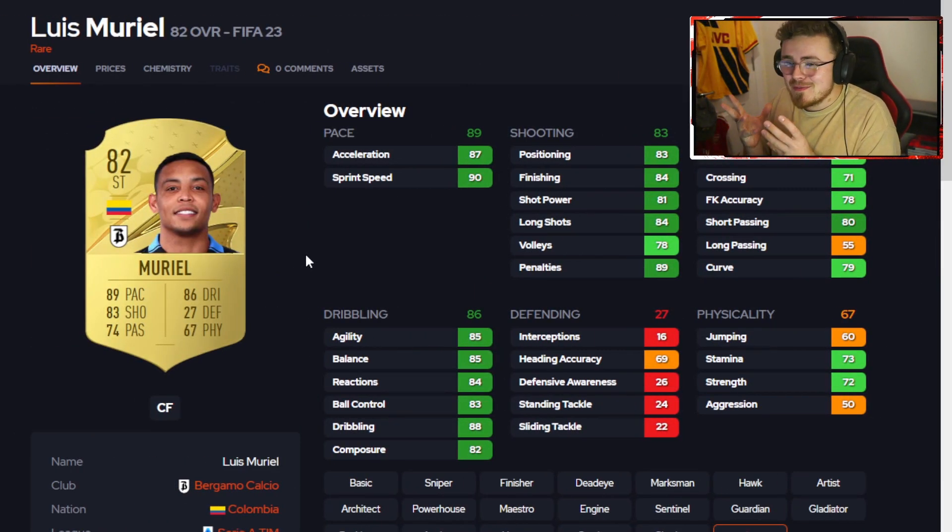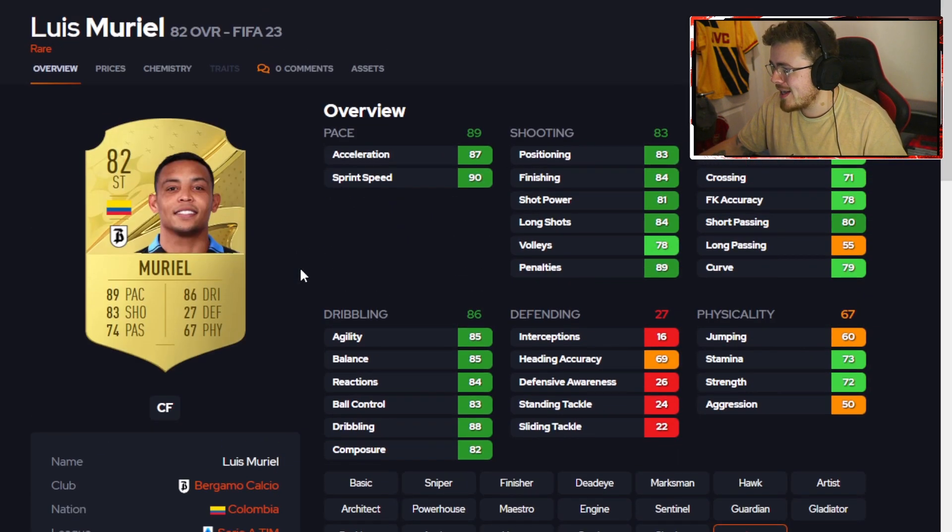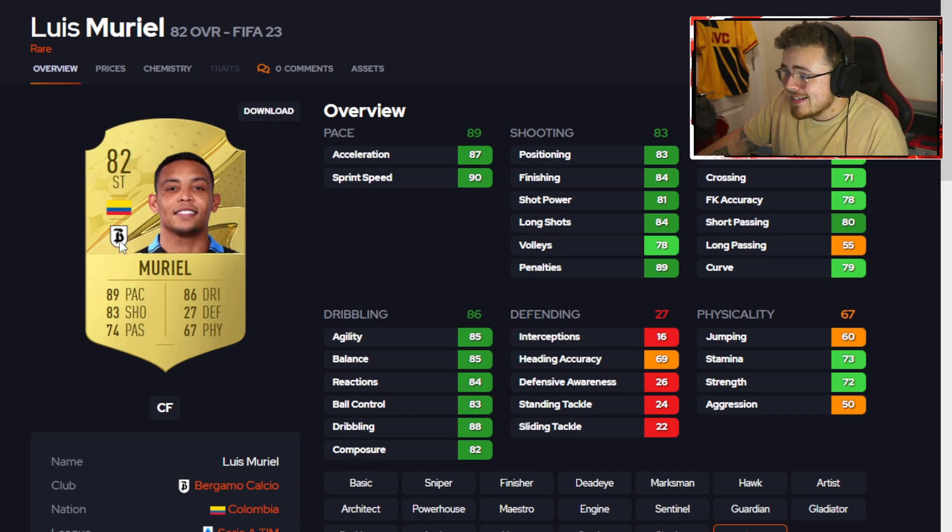It is that time again — Luis Muriel, it is your time to shine. Look at all the greens — consistent 80s to 90s across the board. Last year he was sick; he was lethal in my first FIFA 22 review. Four-star, four-star, high-medium work rates. Brilliant looking card — Atalanta as well, some decent links. Colombian nationality could be a great starter squad option with cards like Sinistela and Uribe from Liga Portugal. An absolute lethal baller.